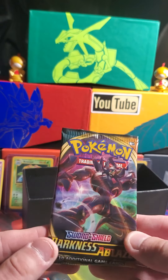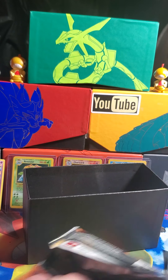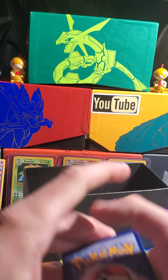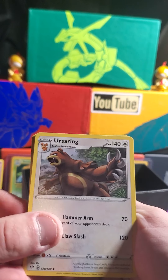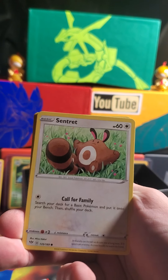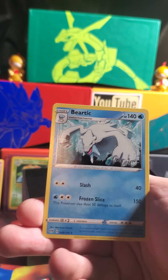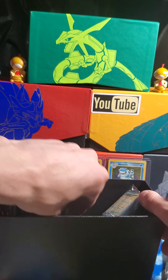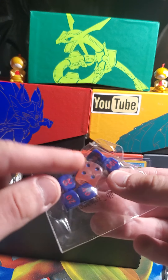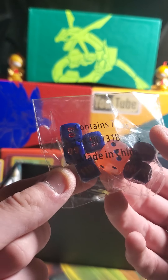We're going to keep chugging along. Got another Darkness Ablaze pack with Grimmsnarl on the front — it's on track to be the worst Elite Trainer box. Code card for you guys. Fire energy. Vanillish, Shiinotic, Ursaring, Raichu, Galarian Darumaka, Sentret, Rowlet, Squalvet eating all the berries, Staravia reverse, and Beartic regular rare. This is not going well. We've only got two packs left. Next up, we're looking at our dice — these are very cool, they kind of look like some Strawberry Jam colored dice.